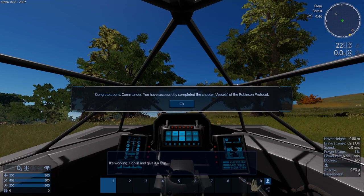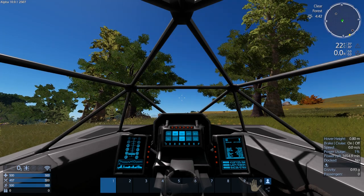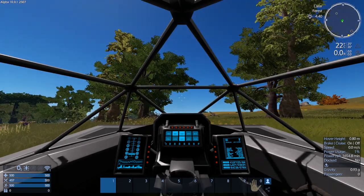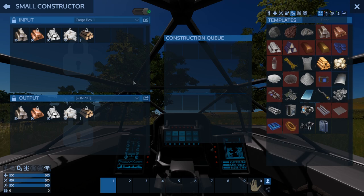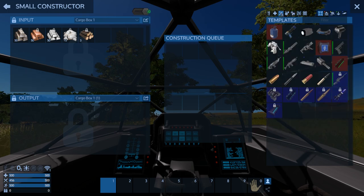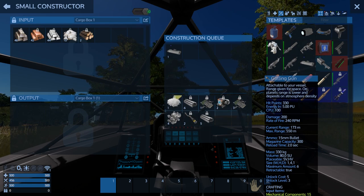Now I can turn this on — power vessel — yay, we successfully powered the vessel! Okay, let's do the next objective. It's probably gonna tell us to build a bunch of stuff for a building, but in the meantime I think we need to explore the constructor on here. We have box 1 and box 1 as the output — from here we should now be able to make a harvester module.